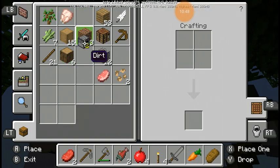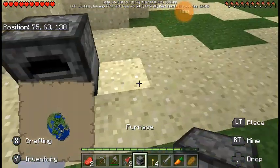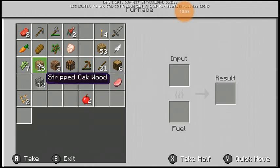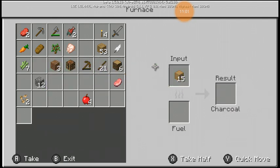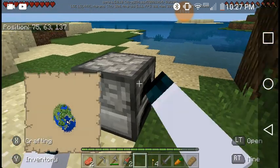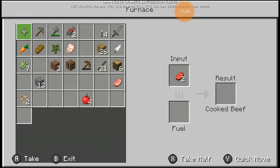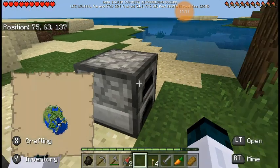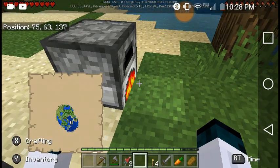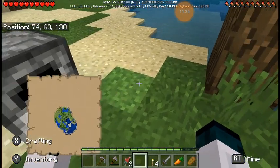Just to be cool, I'm gonna grab these two furnaces. I placed one there by mistake but we're gonna take that, take half of this wood, and put it in the furnace. We put our food in here as well and we should get one piece of charcoal. There we go — sweet.